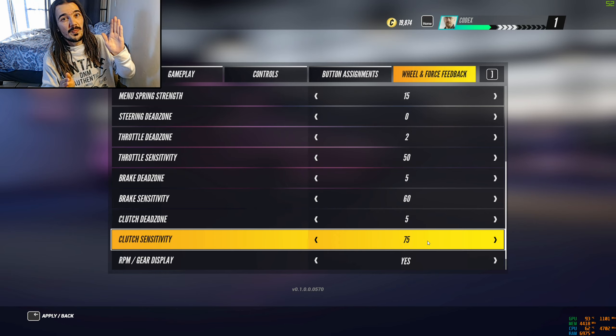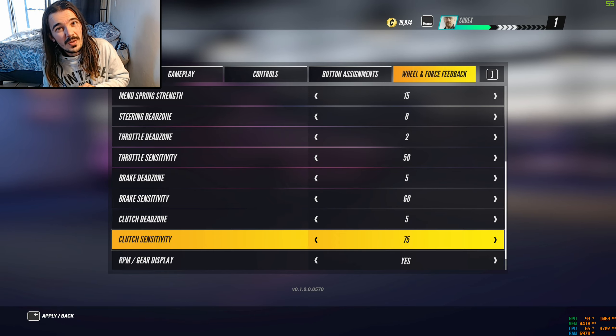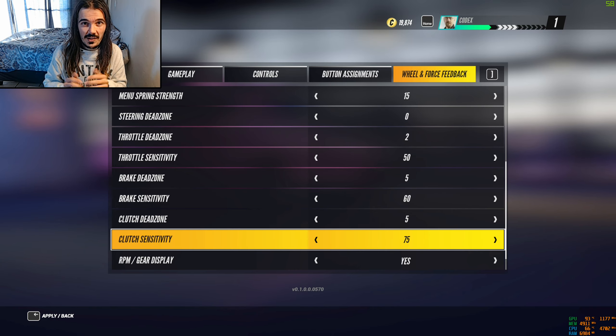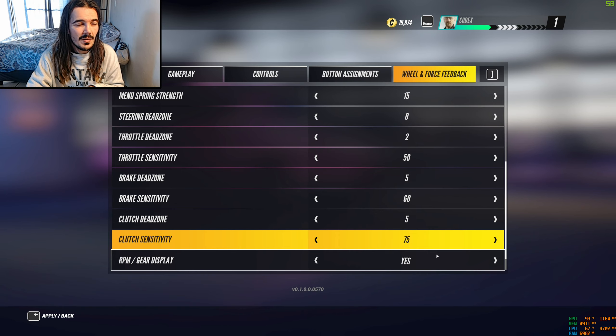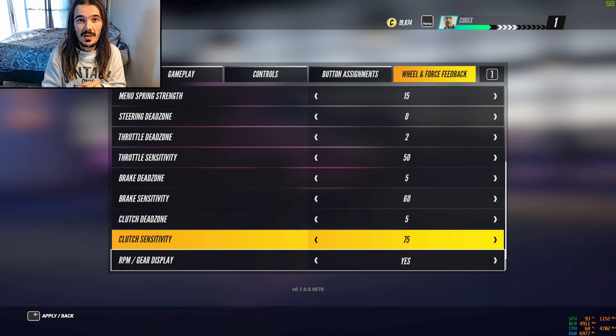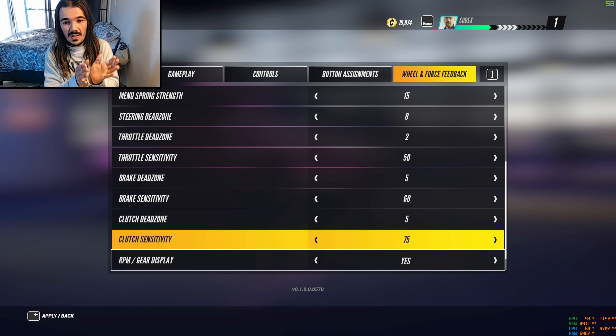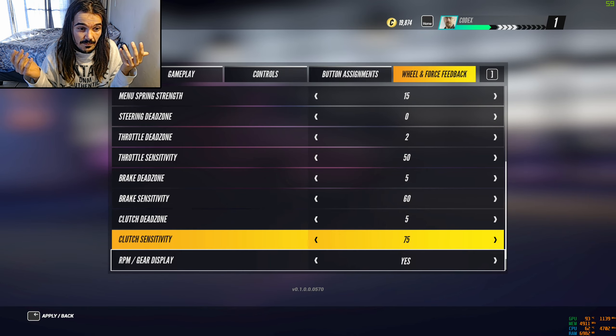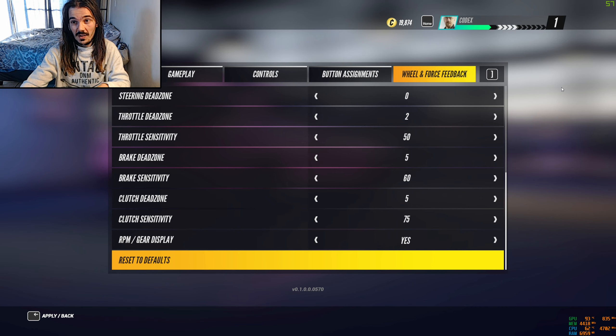Clutch sensitivity I've got at 75. The reason is I don't want to press the clutch all the way in — if I'm shifting really fast and I don't press it fully, the gear still won't slip. It basically acts like a button clutch, which is what you'd want in a race car. Setting clutch sensitivity high makes your car behave as if it has a button clutch.